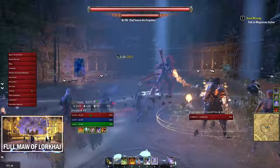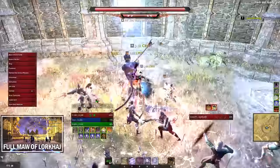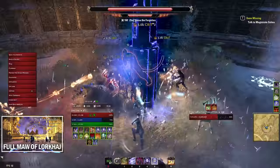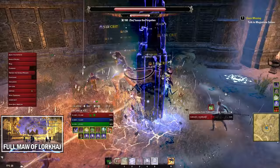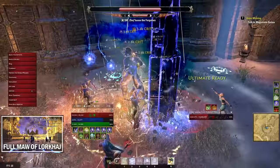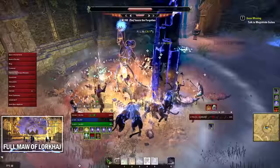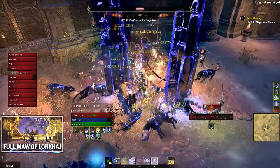The first boss is essentially the easiest boss — it's really just a burn phase where everyone rushes to kill it. You'll see platforms at the bottom with a glowing aura; step on one and it'll raise a platform wall. Occasionally the boss does a huge burst of damage, so get behind that wall. Other than that, just burn the boss down.